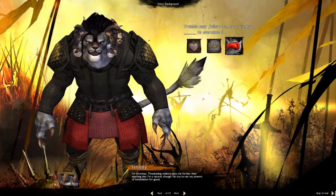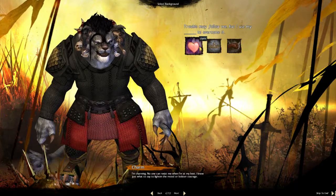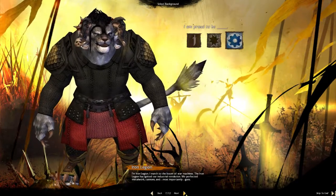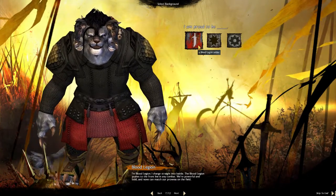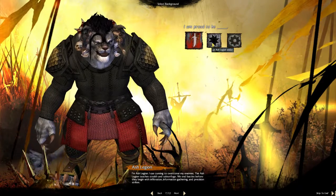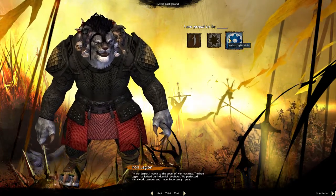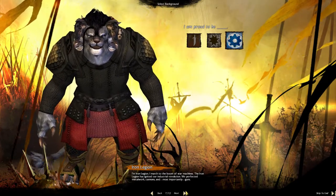Once you have decided how badass a Charr you are, you can choose your personality: are you a charmer, perhaps you have dignity, or are you just a beast that kills everybody? You also have to choose your faction within the legions of the Charr — are you a warrior that goes to the front lines, a thief that sneaks about, or the Iron Legion which mainly consists of engineers? Of course, even if you are a warrior you can still join it — no problem at all.